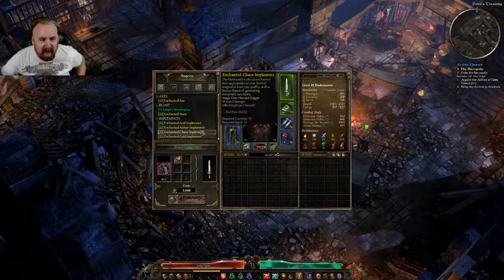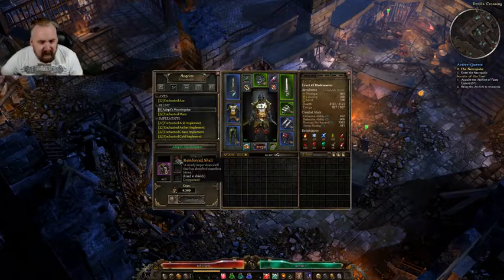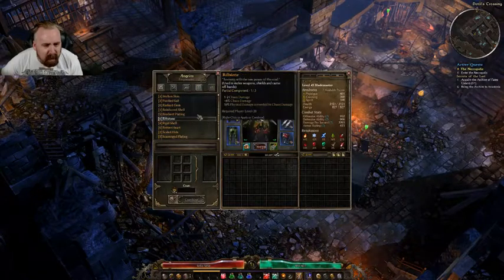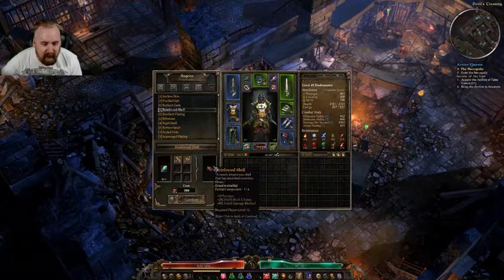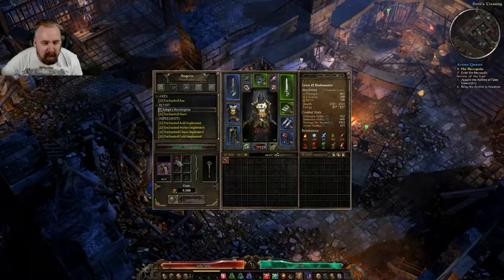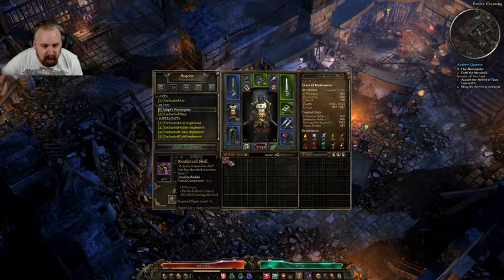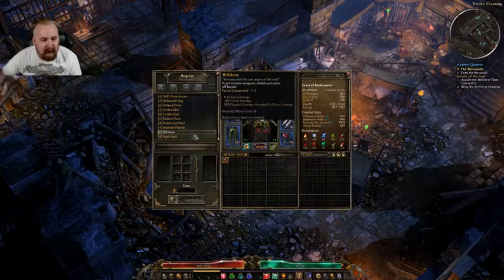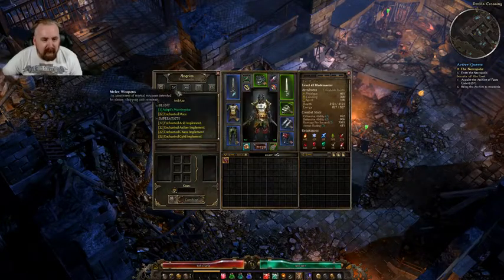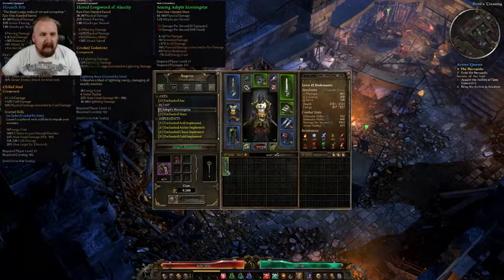28 to 39 damage — that could definitely be better. Let's see if we can make the reinforced shell. What do you know — bing! Oh, we need four of them. Alright, we can do that. Now we can make the weapon.